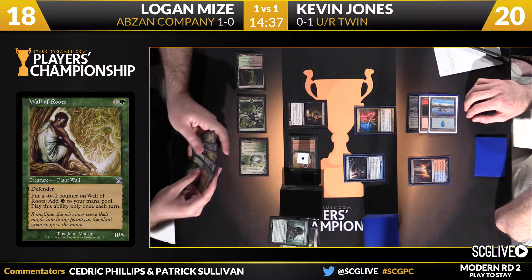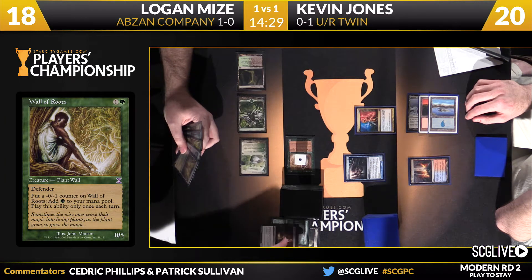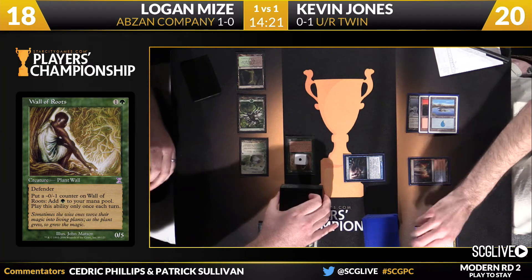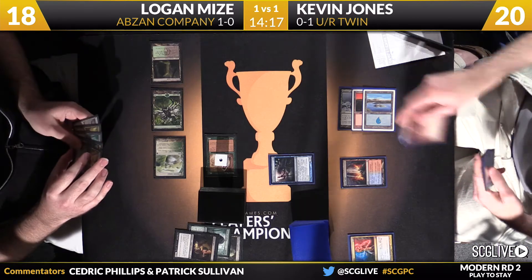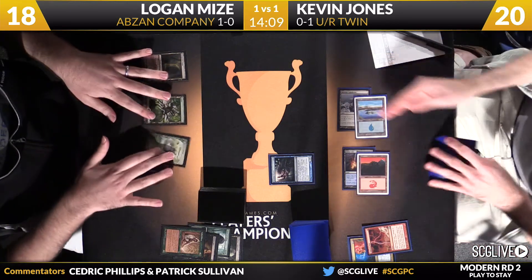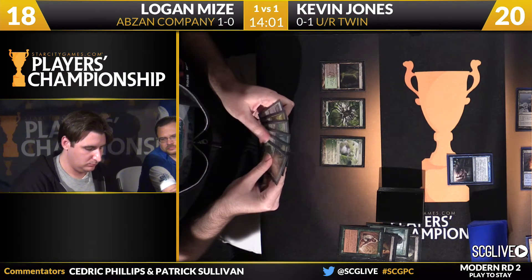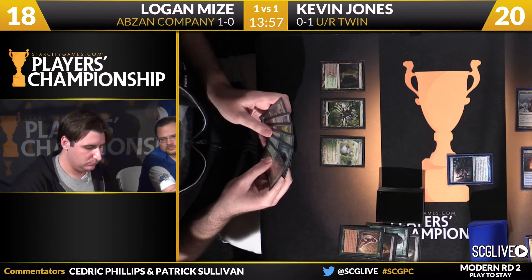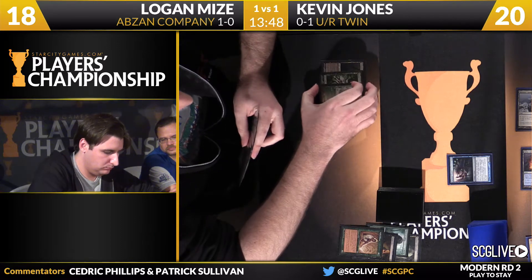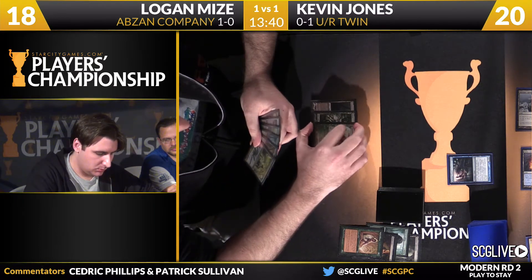How about one and one, and then Bolt to finish off the Wall? Viscera Seer will sacrifice itself to scry — top card to the bottom. Electrolyze done resolving, Jones draws a card, and now Lightning Bolt takes care of Wall of Roots. A great turn for Kevin. The thing about playing against Twin is you need to get the work done up front — the minute they're ahead on the board and you're pinned on mana, it's very dangerous to advance your board because you can die out of nowhere. When you have stuff going on, it's easier to leave up mana for Path to Exile or Abrupt Decay. Now Logan's got to be very concerned about tapping low because Kevin might just go for the kill.